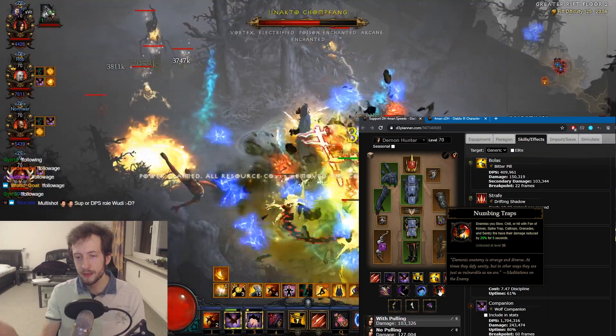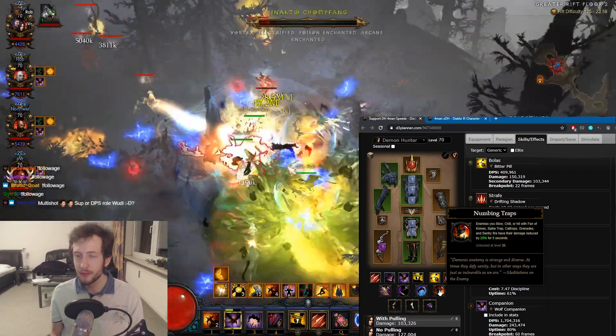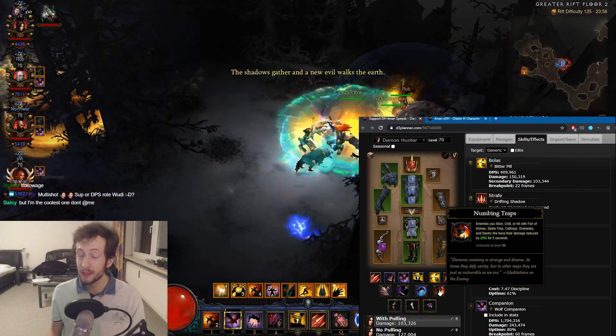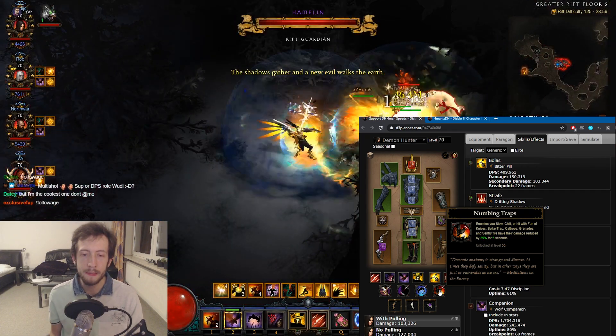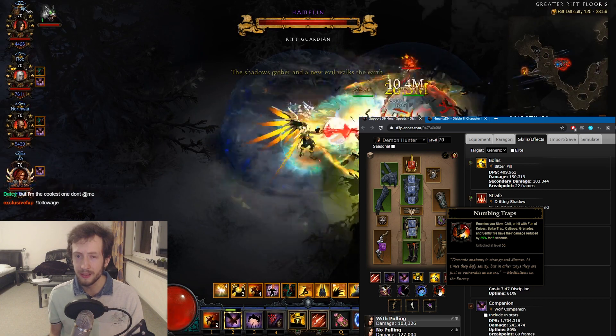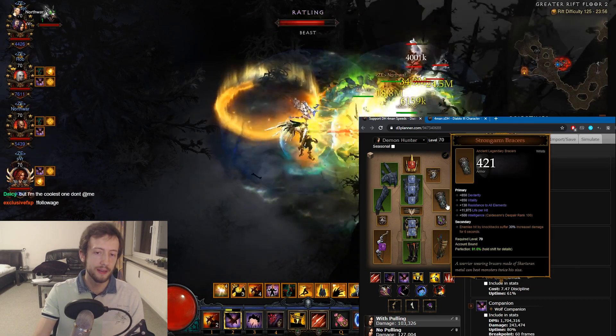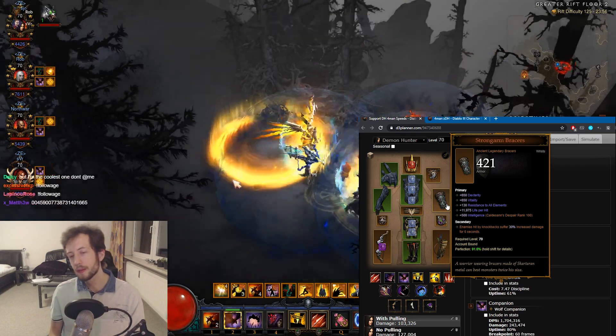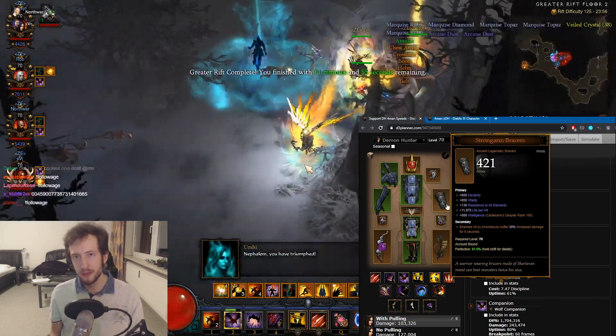The main defensive buff here is Numbing Traps. You can apply this by slowing enemies or by hitting them with certain skills. Conveniently we have Entangling Shot, and Entangling Shot slows everything, so you'll apply Numbing Traps very easily with this. Other than that we have Strong Arms — those stack, and you can also apply them as a demon hunter. Every support should always run those generally.